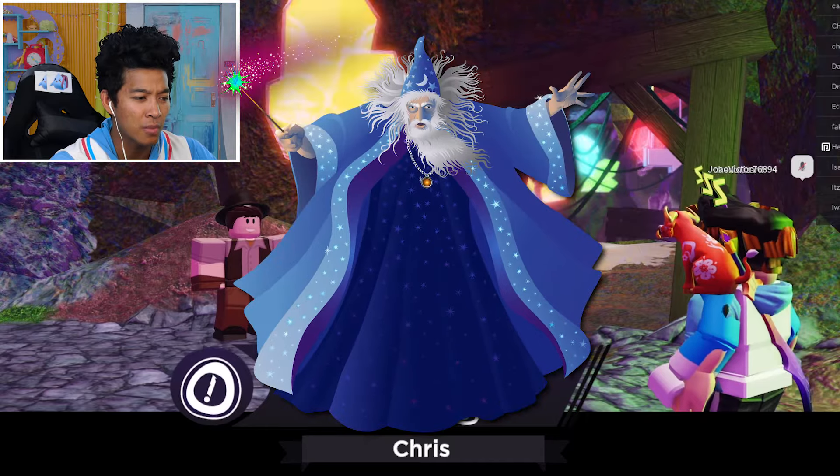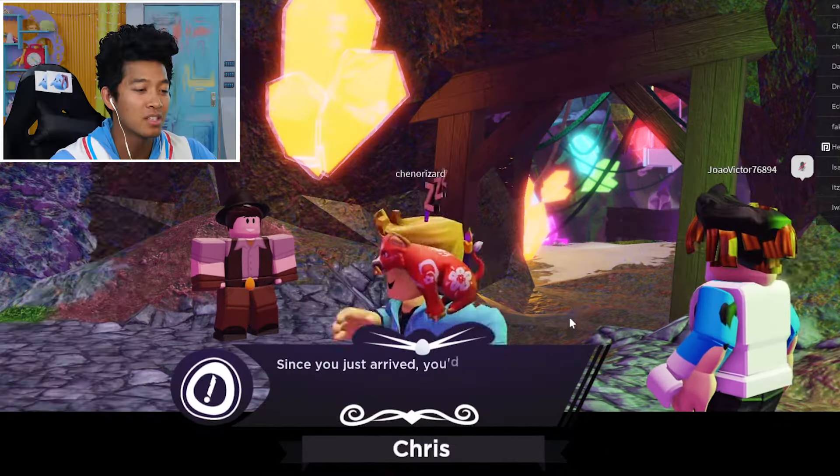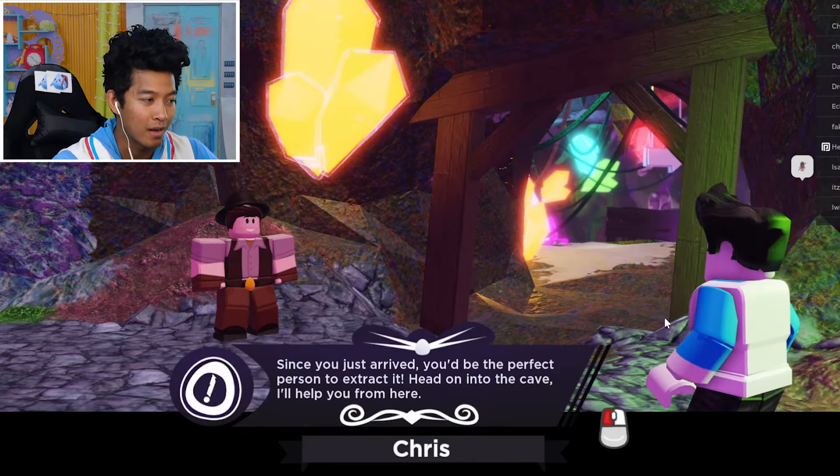The artifact is protected by dark magic, and none of us island residents can approach it. Good thing for Marmarland! Since you just arrived, you'd be the person to extract it. Head to the cave, and I'll help you from there. Okay?